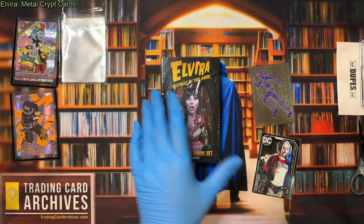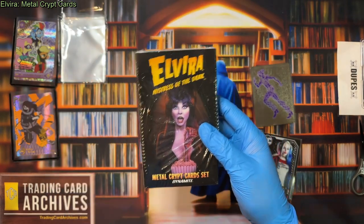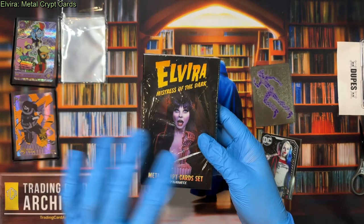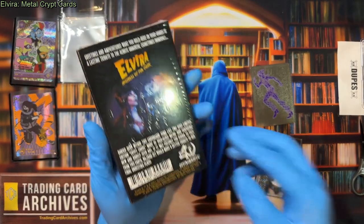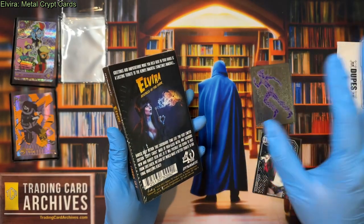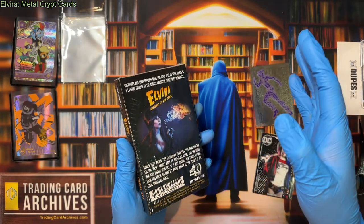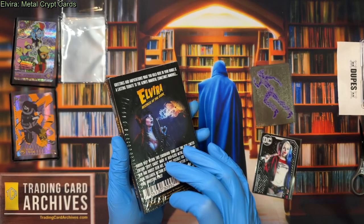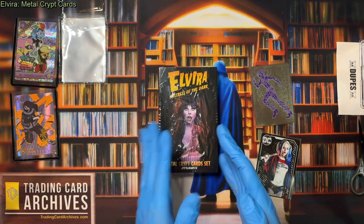So that's Elvira. If you don't know who that is, look her up. She's pretty famous — you should know who that is. If you grew up anywhere near my time, my age, you definitely know who this is. She's been on many, many trading cards throughout the years, usually in different horror movie sets as a special edition card, a promo card, or a subset. But this is the only one I've ever found that is only her, even though it's just two cards. So we're going to open that today and take a look.